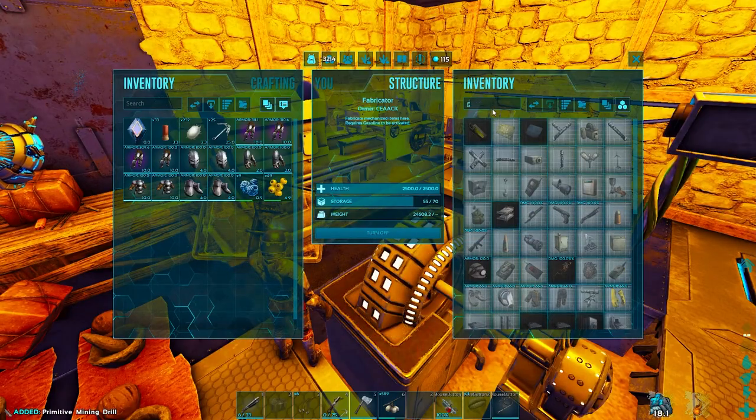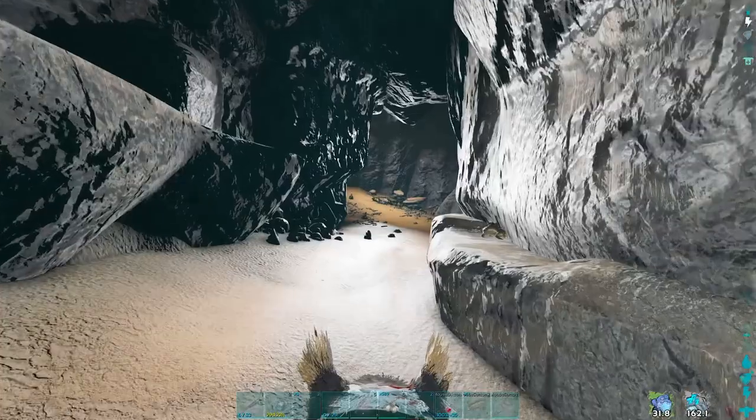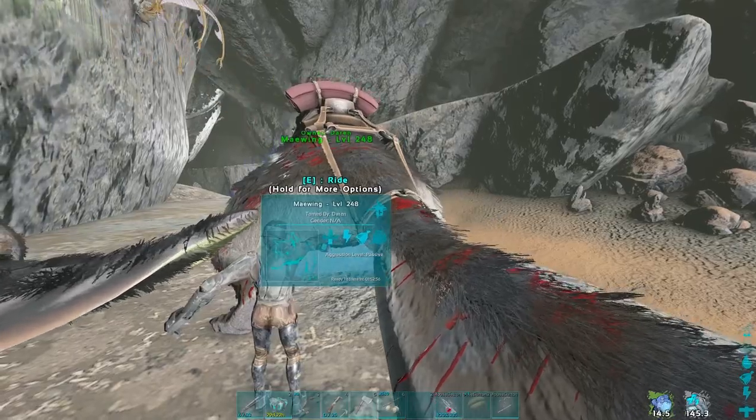It may have taken a couple more drops, but I'm back at base. I crafted another drill — I think it's time we got some keratin, because we need paste. When I went back to the surface entrance, the Maywing was still there. But there was also another bloodstalker ready to kill me.